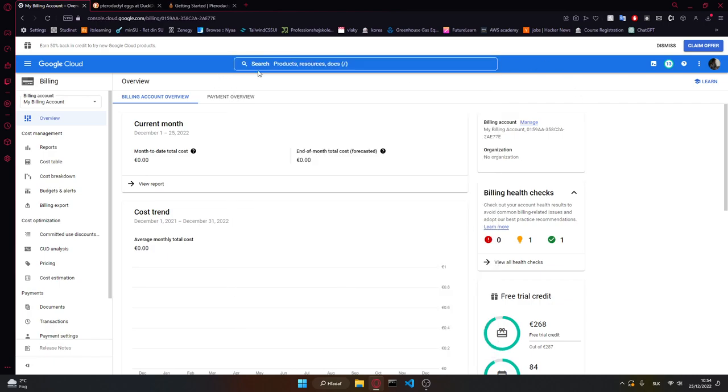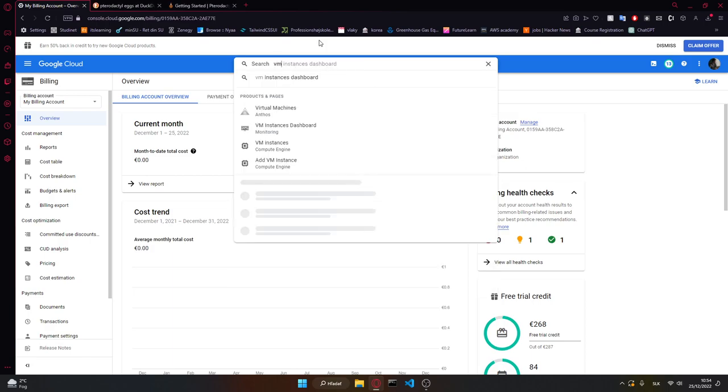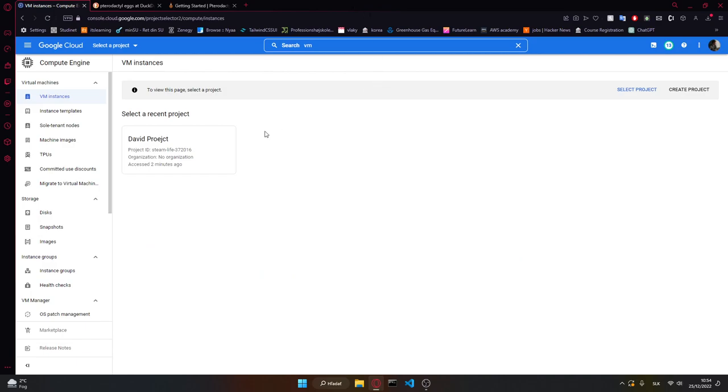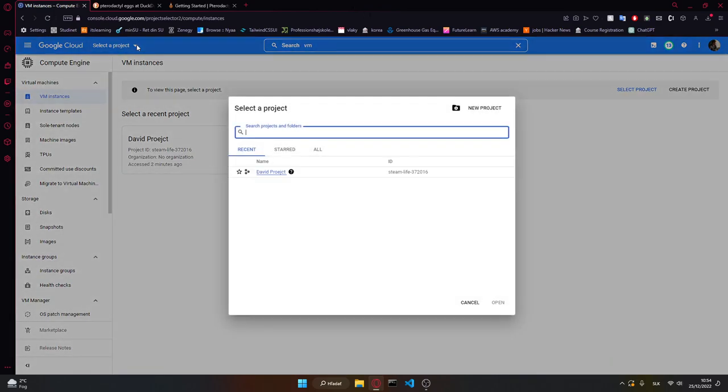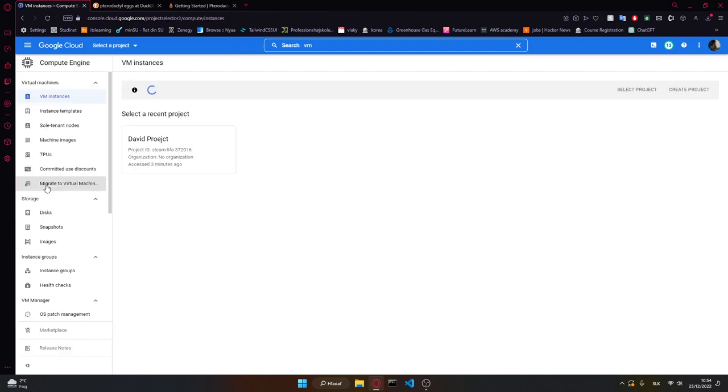After you set up all of that, you will receive your credits. What you want to do is start a new project. I have one here, but I'm going to start a new one just for the video so you can see everything step by step. I'm going to call this 'video project' — you can call it anything you want. No organization in this case, and after I'm done it's going to set up the environment for the new project.